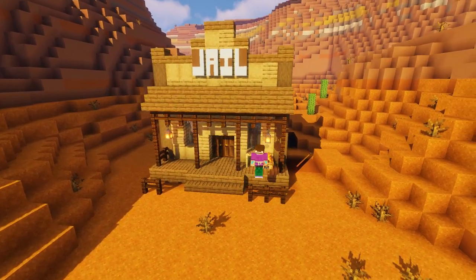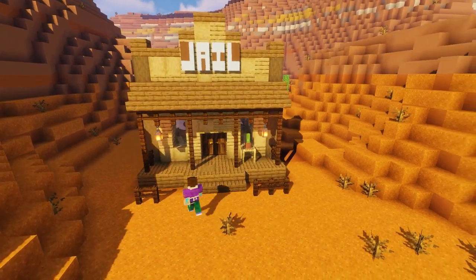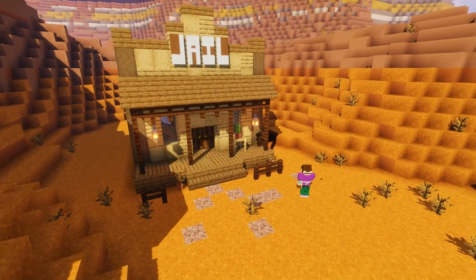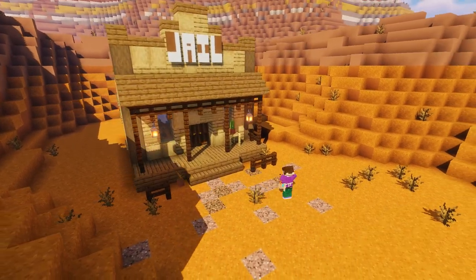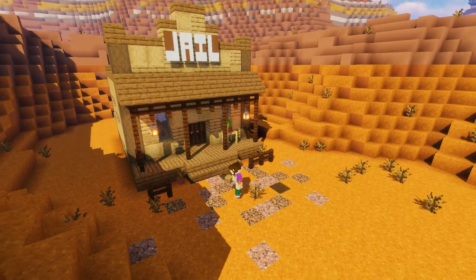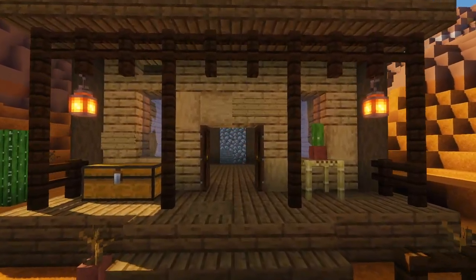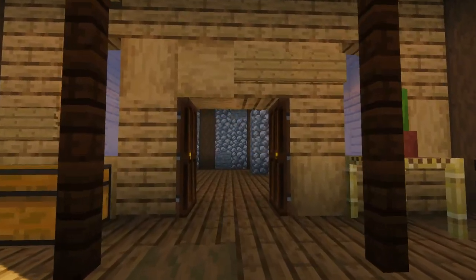Now we'll add some little details out front like a small table and a chest, then texture up the ground a bit by adding some random blocks of granite and coarse dirt to make it look more worn and trodden on.